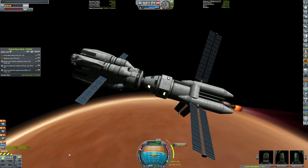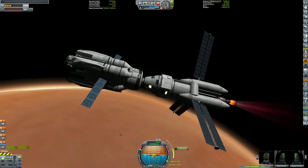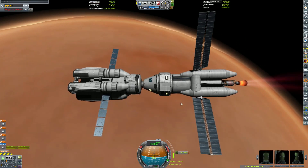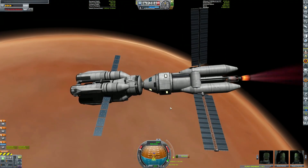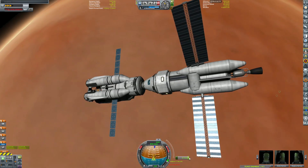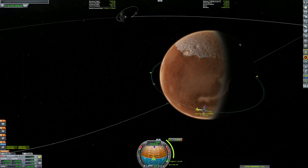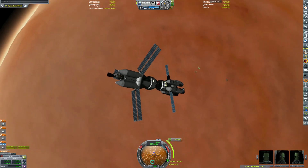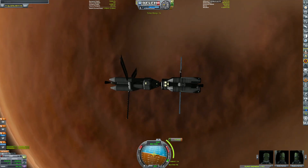We're getting this really long, nice circularization burn around Duna with that nuclear engine - super efficient, so nice. You probably noticed about the lander: there's one engine and it's a nuclear engine. We're going to be trying to land a nuclear powered lander, which we have not done before. It's supposed to have enough thrust-to-weight ratio, but honestly it's kind of worrying me.